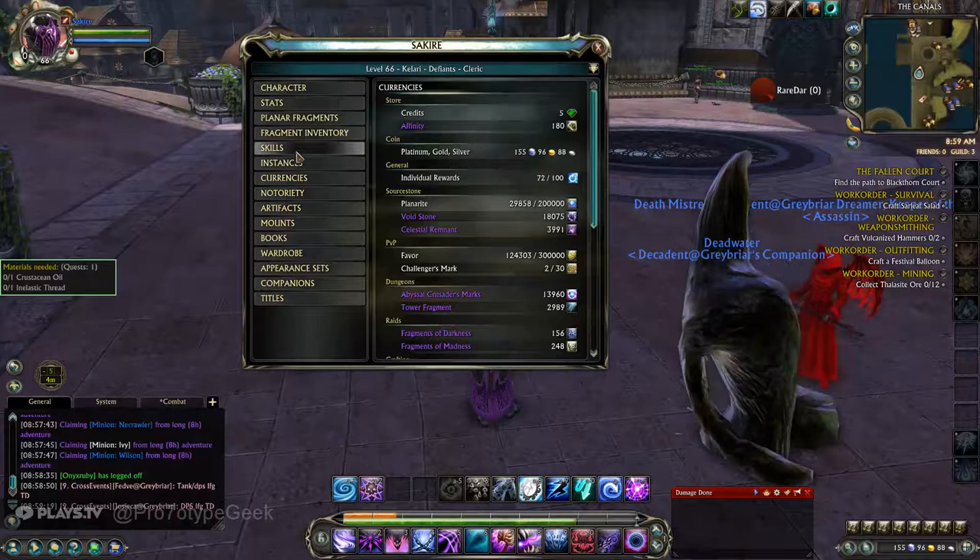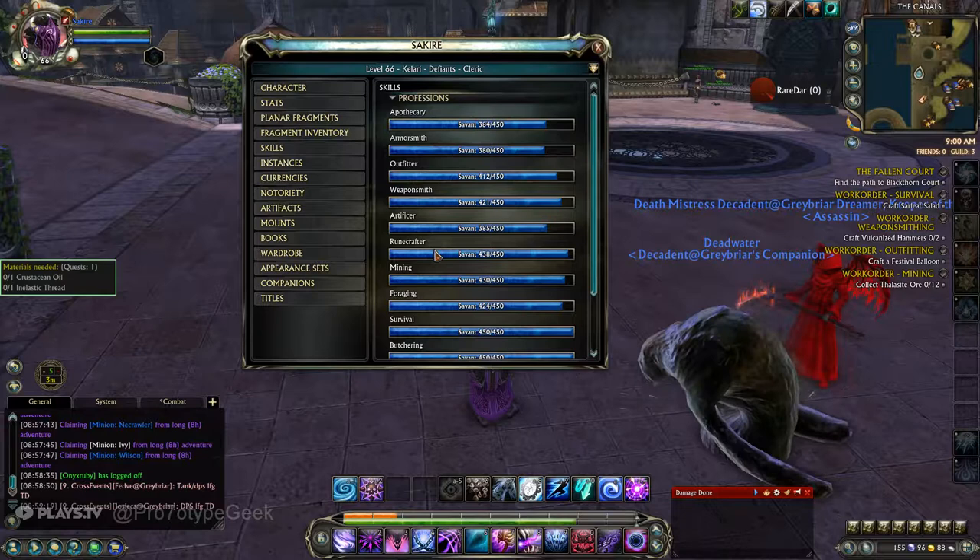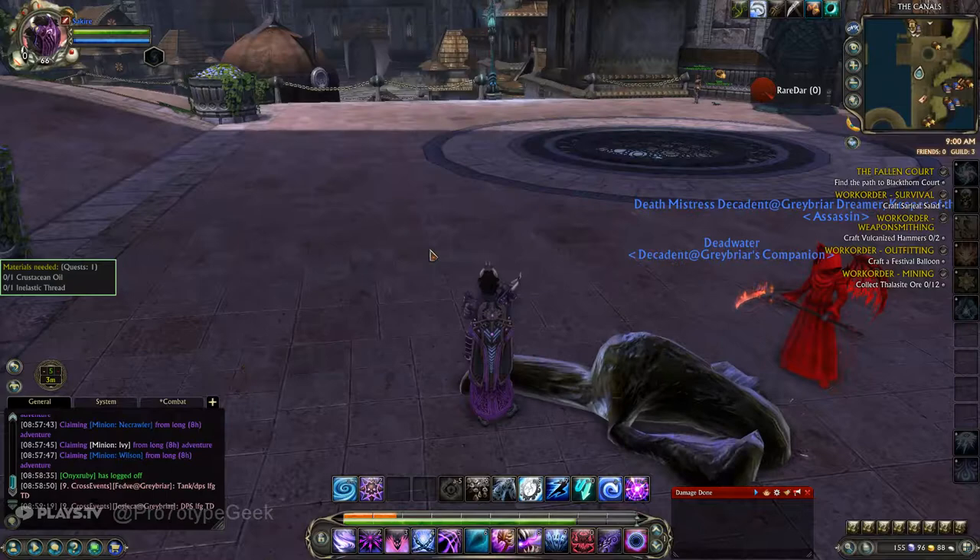So you can see you've got Apothecary, Armorsmith, Weaponsmith, Artificer, Runecrafter, Mining, Foraging, Survival, Butchering, Fishing, and Dreamweaver.